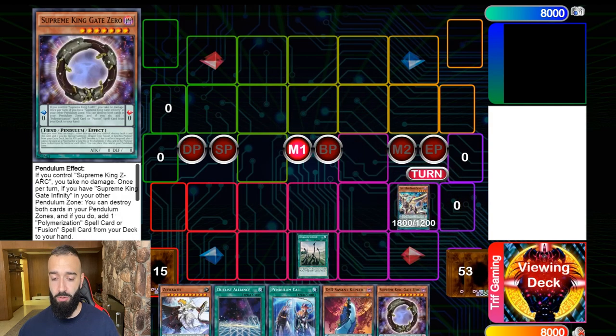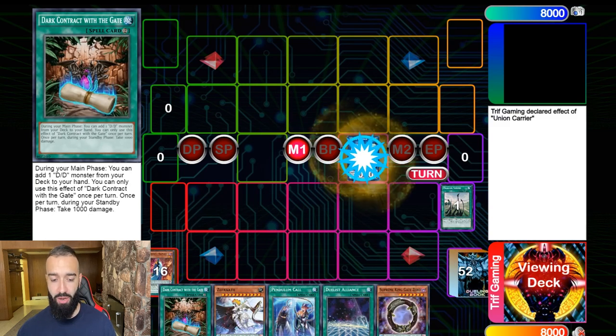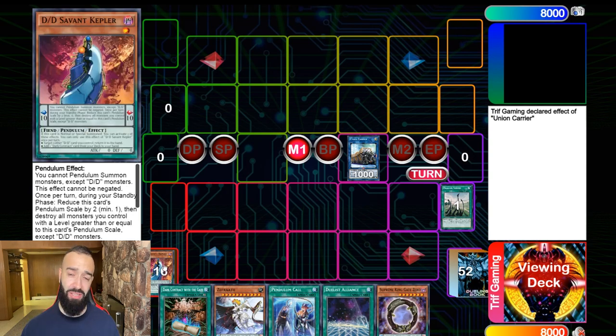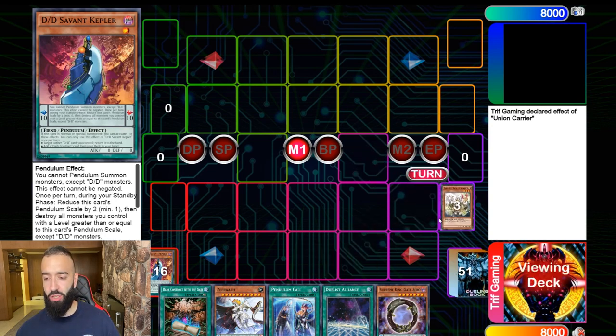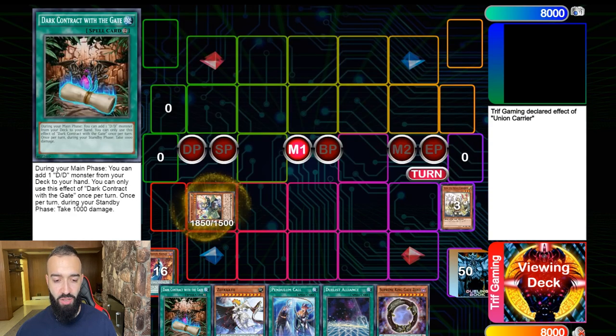We're going to Dragon Shrine, Dark Worm, Gate Zero, normal Capillary, get Contract, and this is where the combo starts — we go into Union Carrier. Similar to Heavy Metal Foes Electromite, Union Carrier does the same thing for this deck. Like Electromite, you send Servant of Endymion to the extra deck, pop one of your cards, and add Servant to your hand.